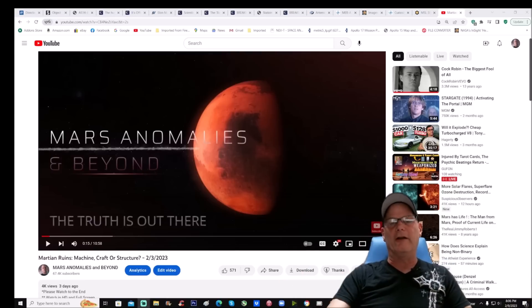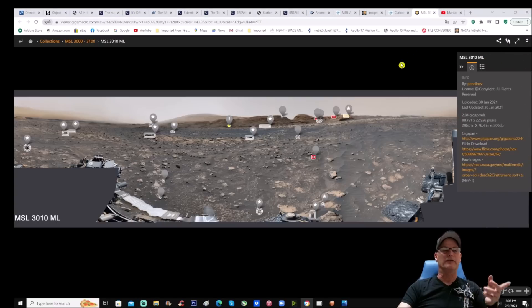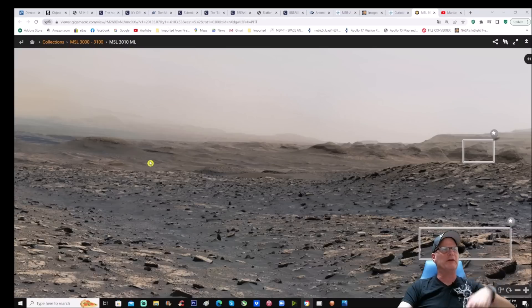Here it is — MSL 3000 to 3100. You can see at the top MSL 3010 ML, and this was put out by our good friend Neville Thompson. Thank you Neville Thompson for your work, it's always appreciated. We took a screenshot and you can see this so-called butte here on the left.